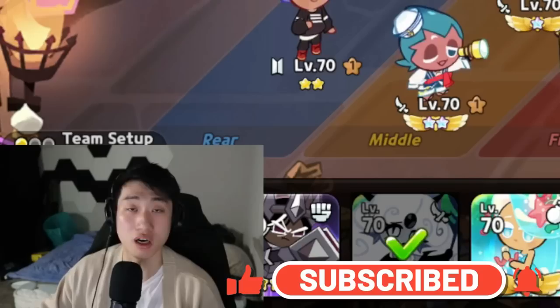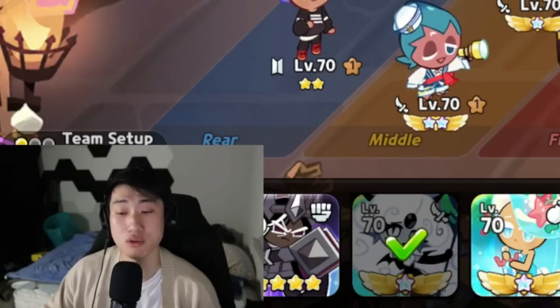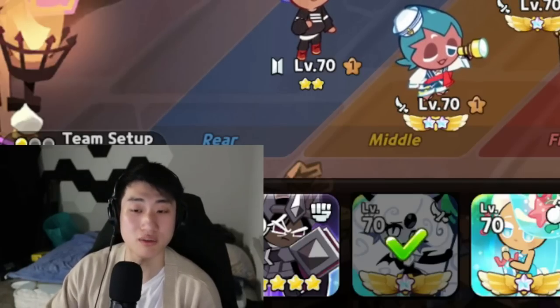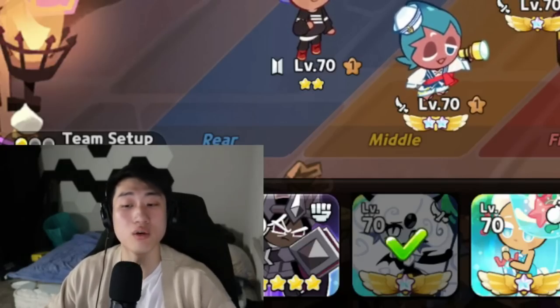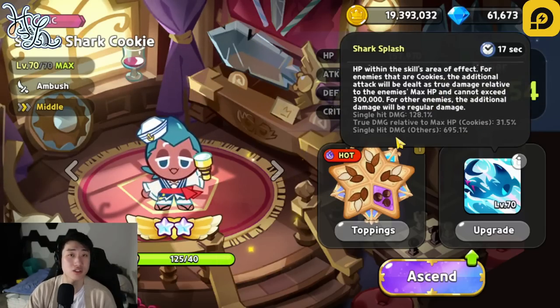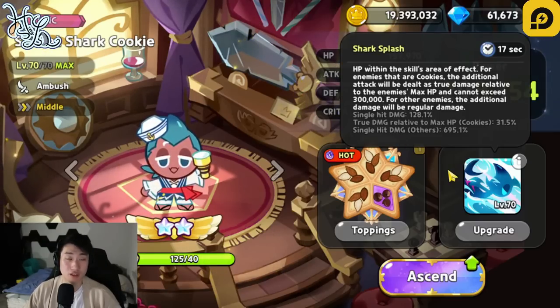And then Financier, Wildberry, and whatever you want to name it. A lot of people are using that, and that automatically means that Sorbet Shark definitely has a place inside of the arena. People are starting to put them into their team in order to deal with a lot of these tanks going on a rampage right now. Sorbet Shark is one of the only unique ones right now that is able to do true damage, which is pretty much going to ignore the damage resist as well as defense stat of the enemy cookies.